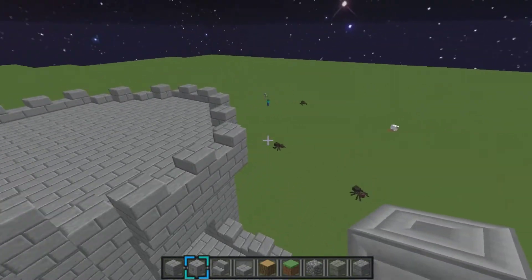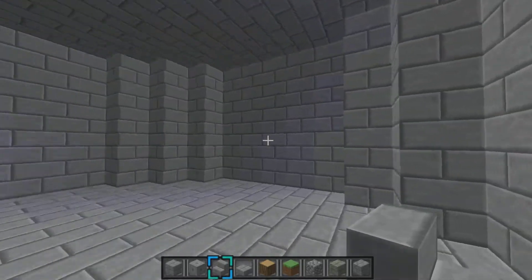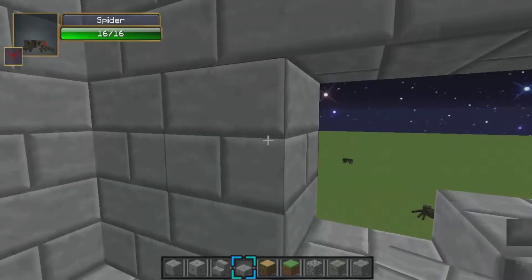That's pretty much your wall. Some things you can do with this — like what I was saying earlier with the stairs and stuff — you can punch a hole.